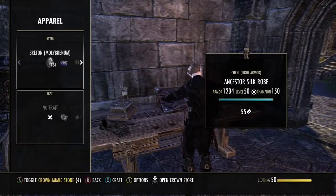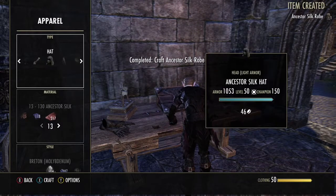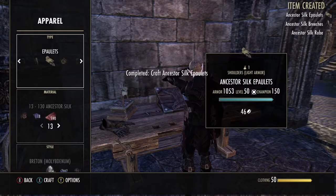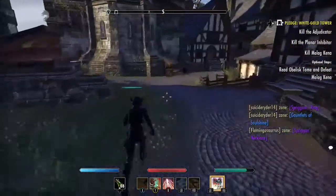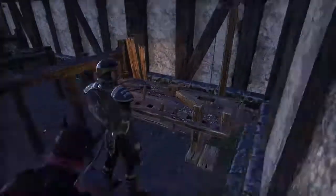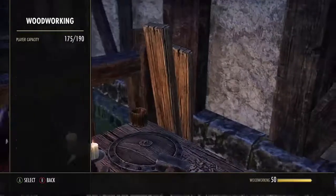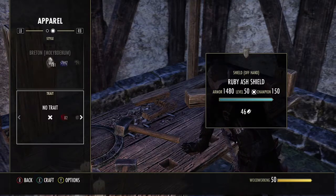For my clothing, it's also level 50, so you're going to get a Master Raid for this one. It's Ancestors Silk, and I think that runs about 8k for a stack of 200. You can always collect these through PvE, just doing quests — you'll see them all over Tamriel. Coming over to woodworking, I have to do two Resto Staffs and a shield with Ruby Ash, and again this is level 50.